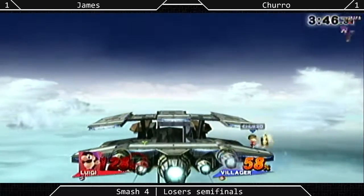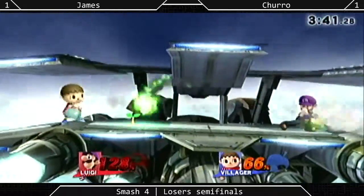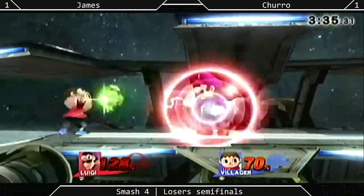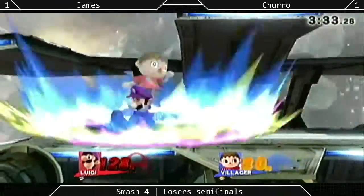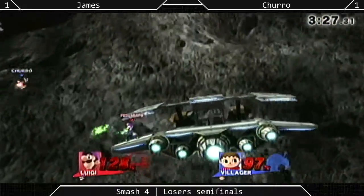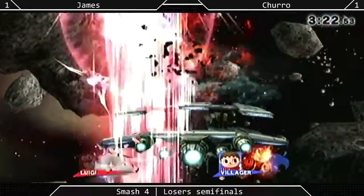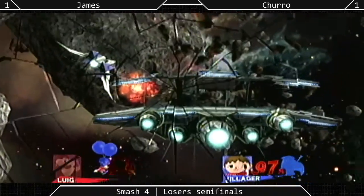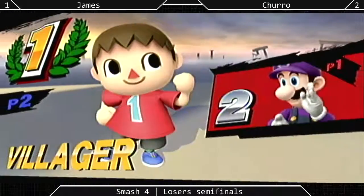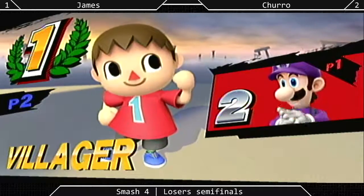Nice slingshot by Truro. The closer range the slingshot is when you hit with it, the more knockback and damage it does — that was a very close range forward air. A back air might even have killed Luigi at that point. Luigi might have it there. Nice DI by Truro. Wow, I thought that was it. Truro takes it — 2 to 1. That was an incredibly close set. Hello, Truro!